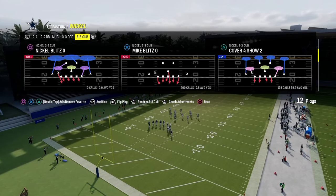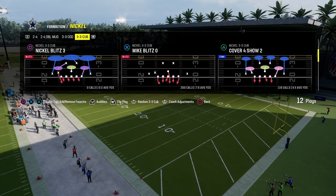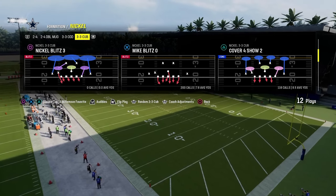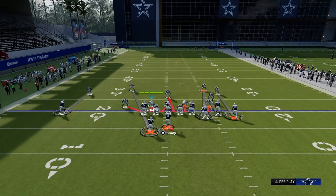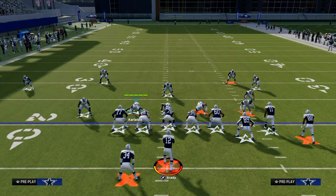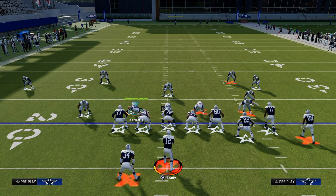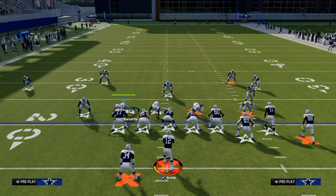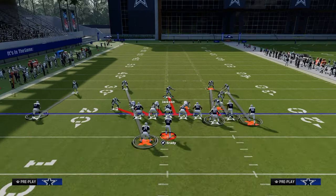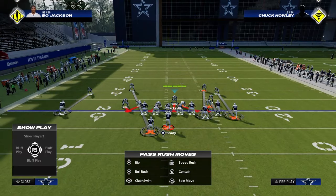Ideally, you want to be calling your blitzes purposefully — not just blitzing to blitz, but blitzing because it's going to solve a certain problem or create a problem for the offense. The easiest way to set the blitz up is to shift your defensive line to the left, crash your defensive line out, and then stand about right here with your user.